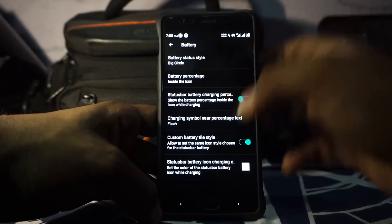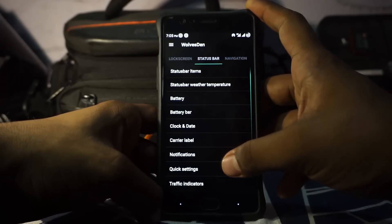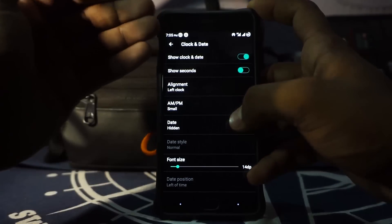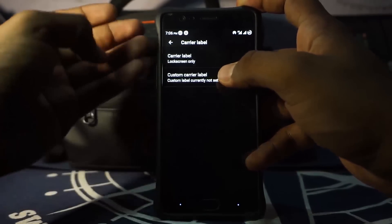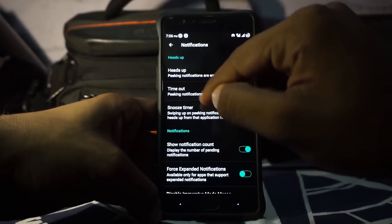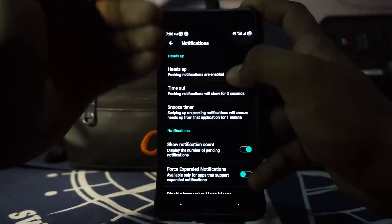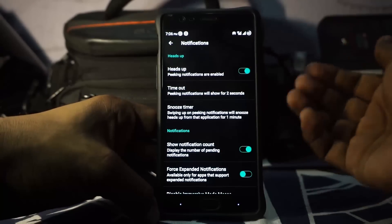Battery bar is also available. Clock and date style can be enabled so you can have seconds. Alignment of the clock can be customized with a small AM/PM indicator. I have set it up to my favorite — left clock with small AM/PM indicator. Carrier label settings are also available where you can even enable a custom carrier label. In notification settings, you have heads-up display. In the heads-up settings, you have timeout, swipe-up action, and snooze timer. I really do like the timeout feature — the two-second timeout is really cool.